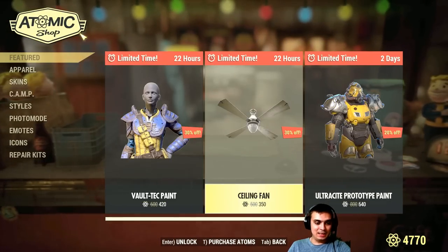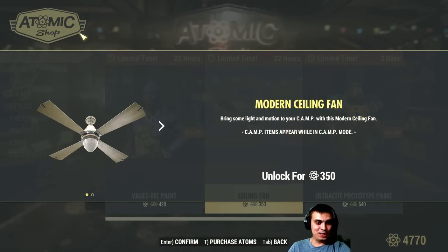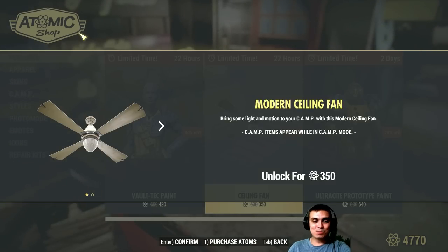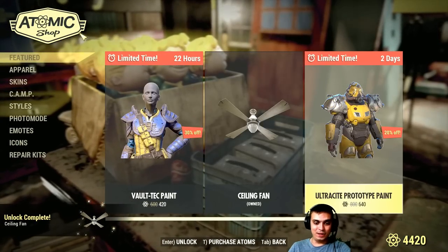Let's see the ceiling fan. This is something I was waiting for — I wanted a ceiling fan with a good light. 350 atoms — yes, that's the price — but I'm gonna grab it and I'm gonna show how it looks at the end of the video.